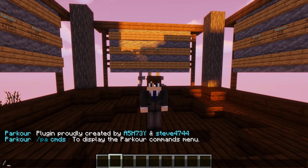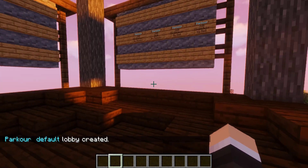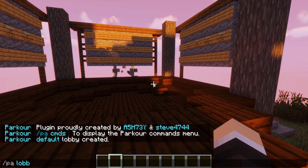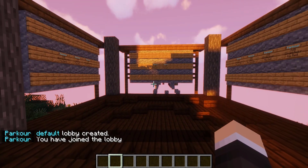The base command for this plugin is /pa set lobby, which sets the lobby exactly where you're standing. Users are then able to do /pa lobby to get right into playing parkour wherever you set it.